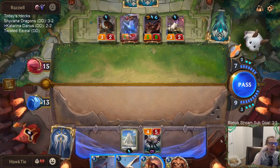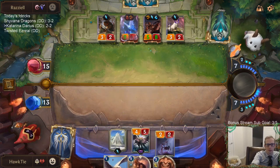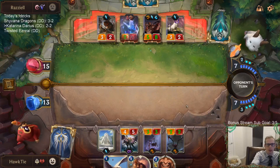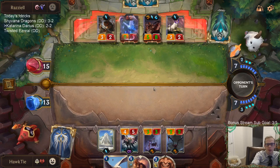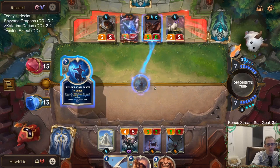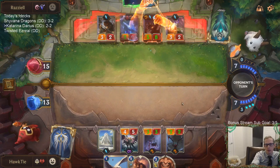Whirling Death doesn't help too much. If I play House Spider right now, it keeps the other things from dealing damage to me. This is 12 damage right here as long as they have a spell. They only have two cards — I guess it's possible they don't have a spell. That's the plus-two damage also, so unfortunately...